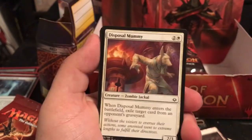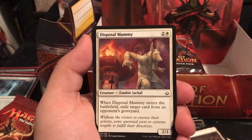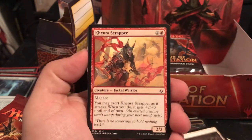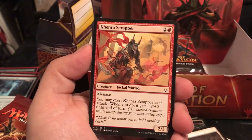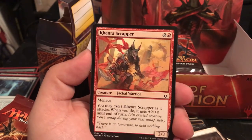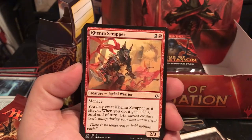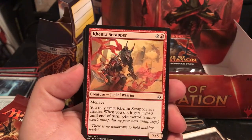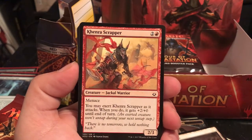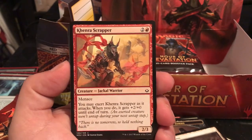New card - Disposal Mummy, a 2/3 for 3. When it enters the battlefield, exile a target card from an opponent's graveyard. Khenra Scrapper is a 2/3 for 3 with Menace - you may exert it as it attacks, and when you do it gets +2/+0, making it a 4/3 that has to be blocked by 2 or more creatures. Or they take 4. I like that.